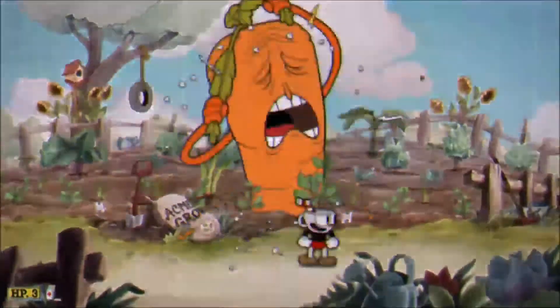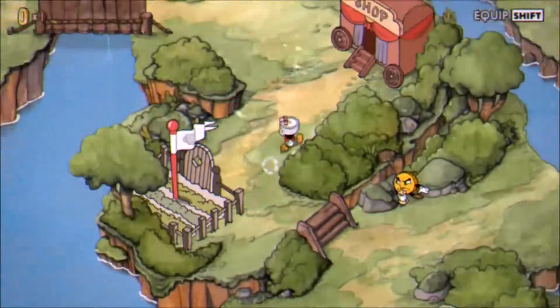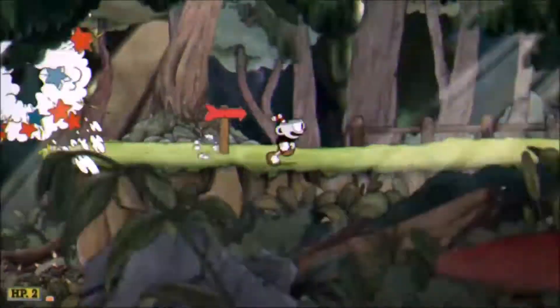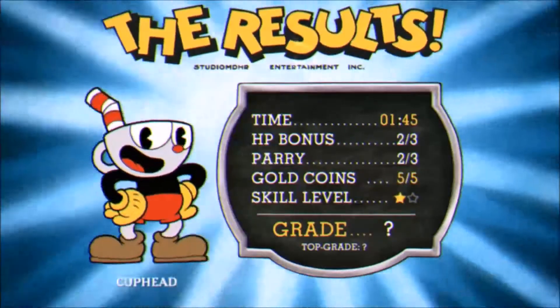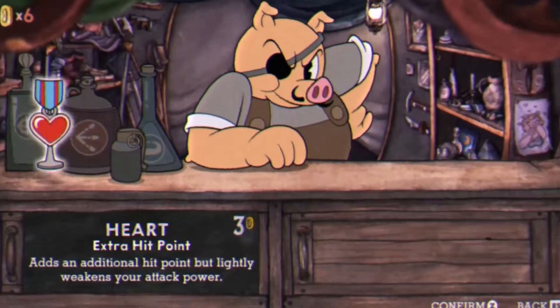Don't dodge everything and just don't stop shooting them. Now after beating them you'll most likely want to do the first run-and-gun level. Finish it, get all the coins, and now — the moment of truth — you just go and buy the smogobomb and now you'll be a freaking real speedrunner.